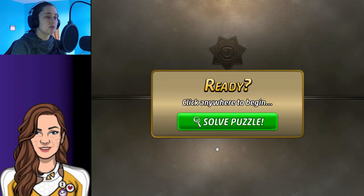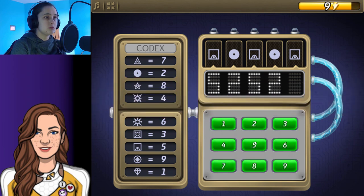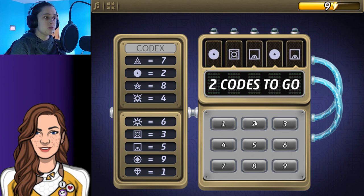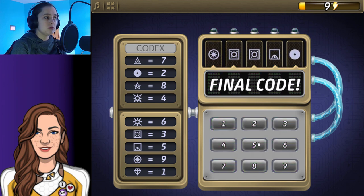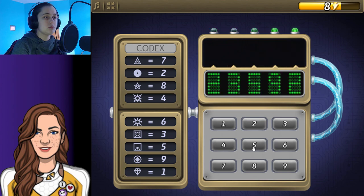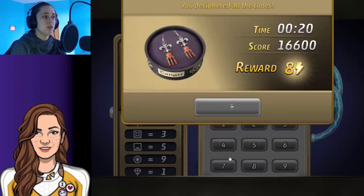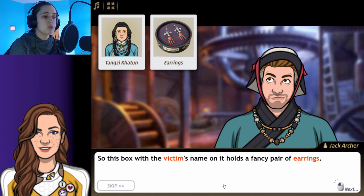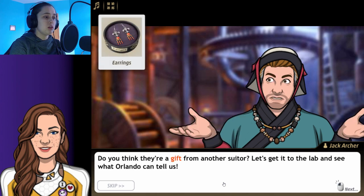First, let's unlock the box. This box with the victim's name on it holds a fancy pair of earrings. Were these a gift from her husband? That doesn't seem right — Kim would have written her name in Roman script. Do you think they are a gift from another suitor?